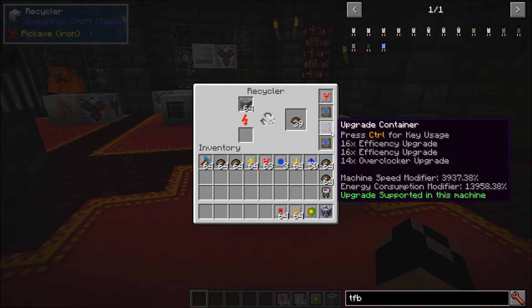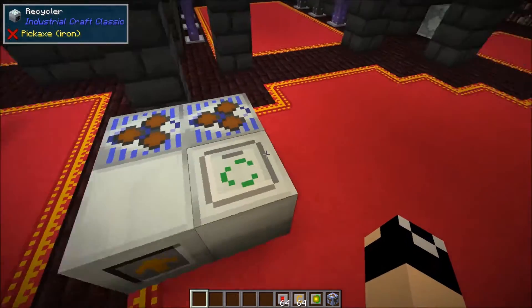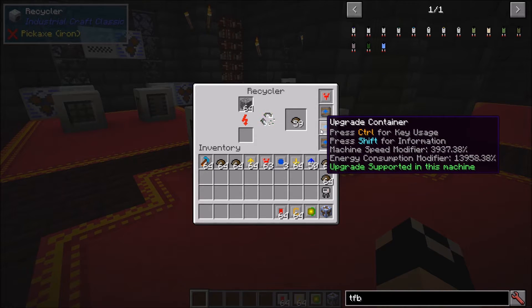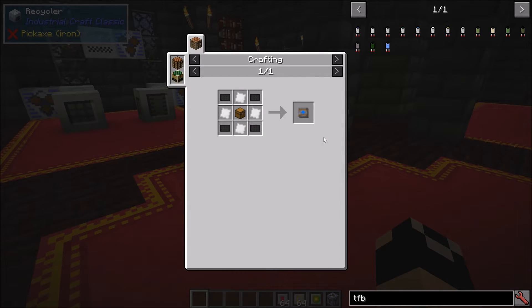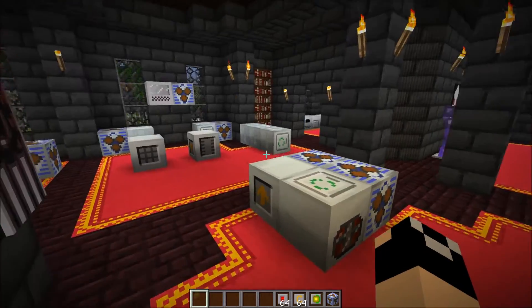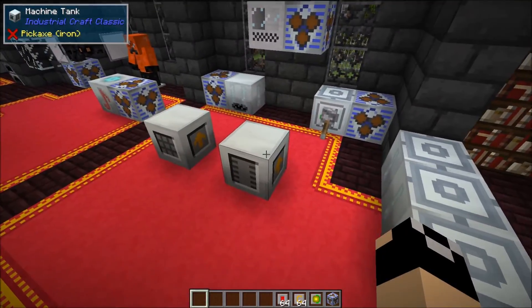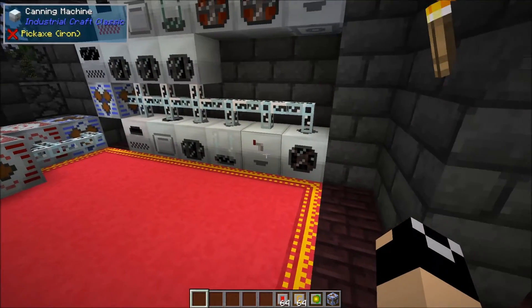With these upgrade containers loaded - roughly eight stacks of efficiency upgrades and 14 overclockers - you could run a whole line of machines on a single generator. Tier four would involve quantum overclockers, which reduce how many efficiency upgrades you need. Some machines don't accept upgrades - the rare earth extractor, mass fab, and electrolyzer for example - but most standard tier one machines can be upgraded to run like this.